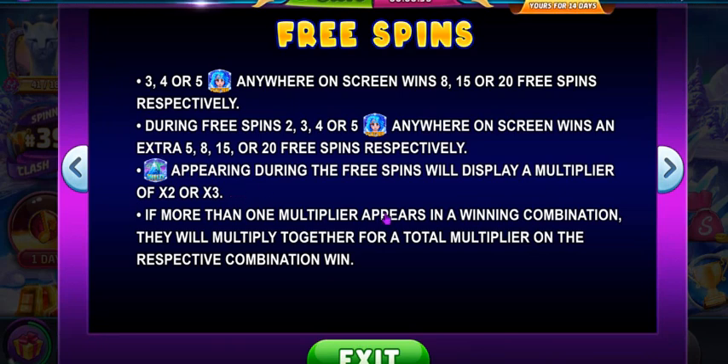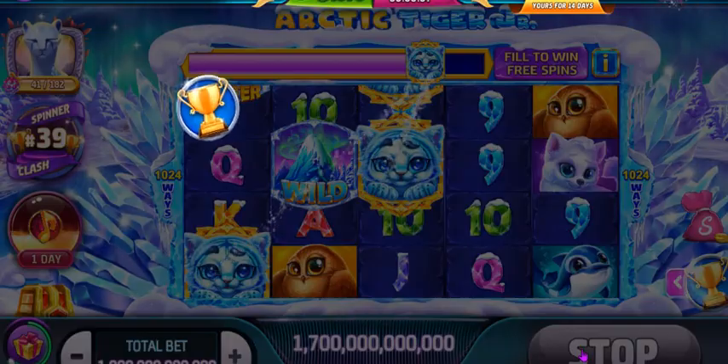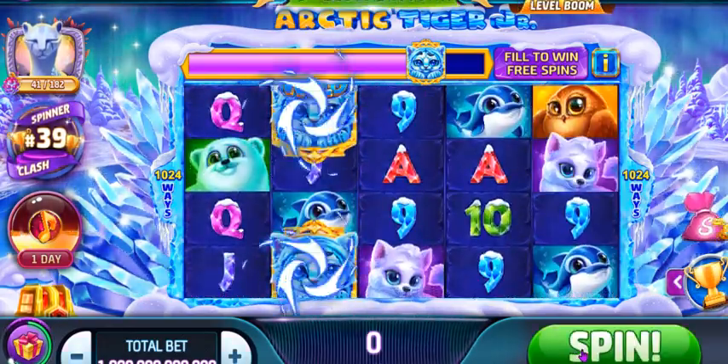During the base game, even if you're not getting free spins, it's pretty good because you have multipliers. The wild could be a times two or times three multiplier during the base game. It's even better during free spins, especially if you get a lot of those Arctic Tiger symbols and you have a couple of multipliers. I'll talk about the free spins as soon as I trigger them and you'll see what happens during those free spins in action — I prefer to show rather than just talk about it.